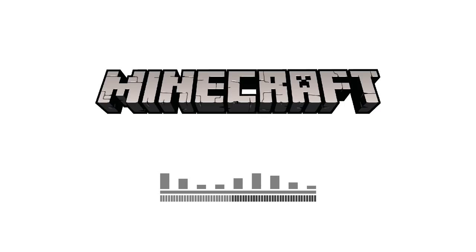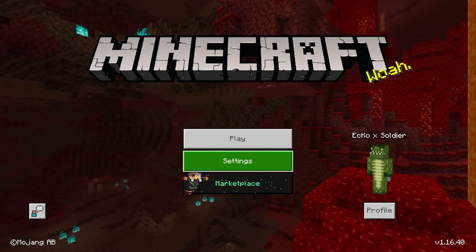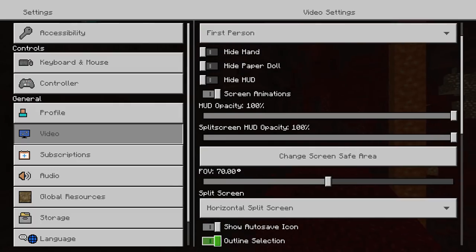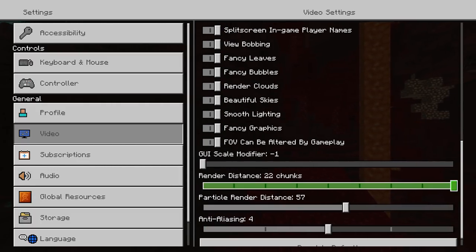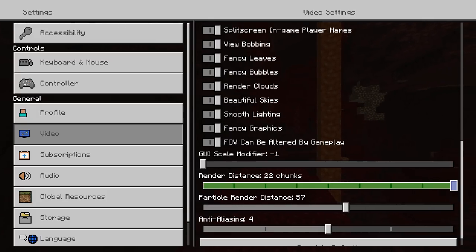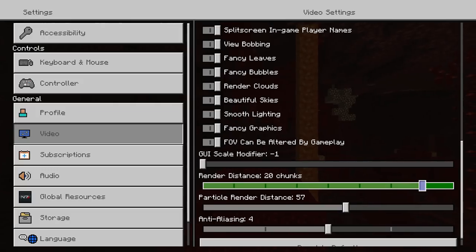Moving over to Minecraft on Xbox Series X — the load-up still takes quite a bit of time. It's been quite some time since I played Minecraft on Xbox; I moved to Windows 10 for recordings. Loading still seems a bit slow, though jumping straight back in from the console does work okay. There's still a lot of work to be done with the Bedrock version. I'm on version 1.16.40, and in video settings, render distance is still set to 22 chunks.